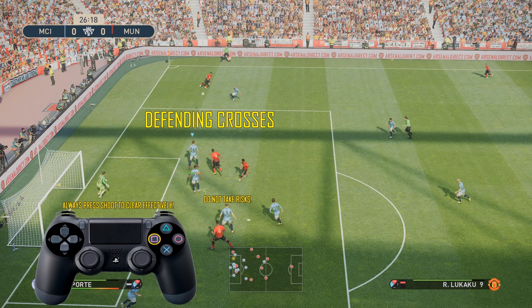Defending crosses. Whenever you're defending a cross, always press the shoot button. The amount of times I see other players pressing the pass button and then it going out to the opposition, and they just sort of smash it in. Just head it out, get it clear, and then defend again. Or it might fall to your player, as you're going to see in this clip. Whatever you do, do not press anything other than shoot for low or high crosses.